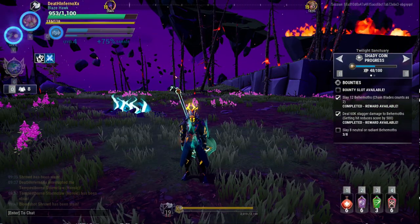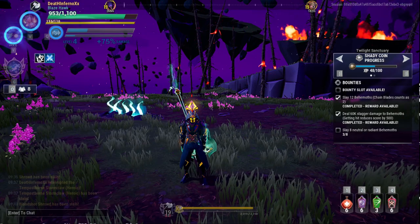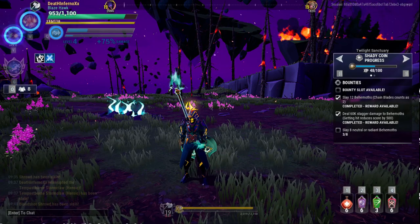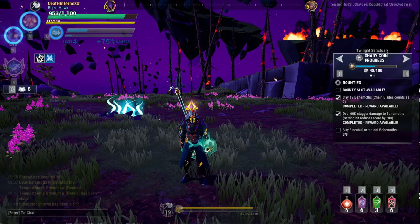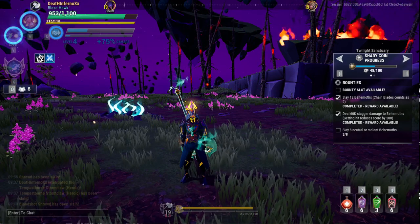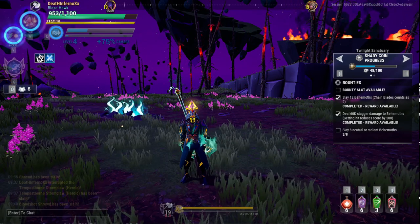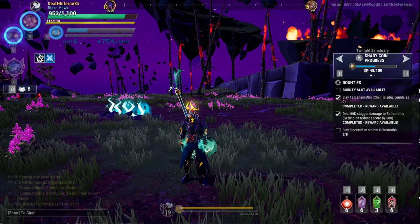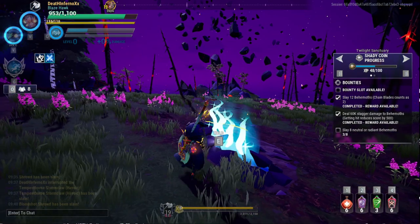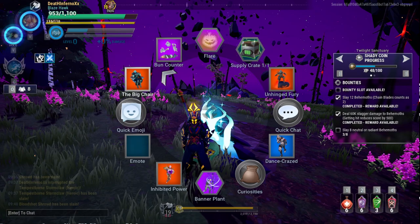So as you can see I can kill Behemoths very fast with this build. I did take all of the Tonics when fighting the Bloodshot Shroud, but for the other Behemoths I'm only taking the Blitz Tonic. And as you can see, the Stormclaw and the Shroud also didn't last quite long with this weapon. One thing you need to take notice of is the wounded part — always hit the wounded part, because with Savage Tree it's 100% extra damage. It's very good. So that's all for the video. I hope you guys enjoy it. Please don't forget to like and subscribe — it's free. Thank you for watching, I will see you guys in the next video.